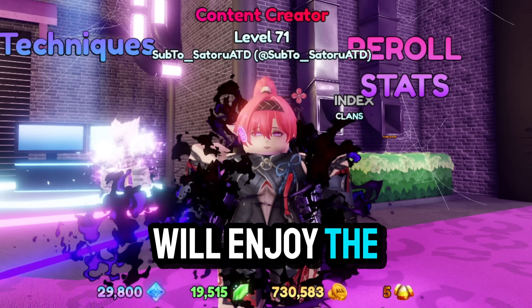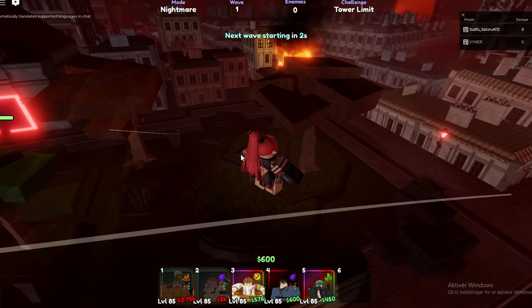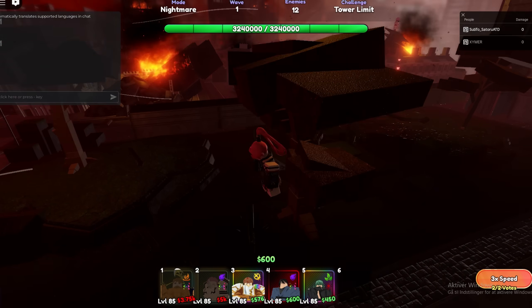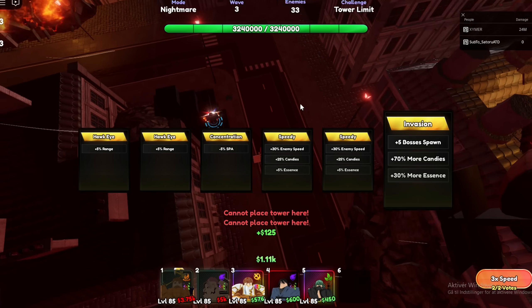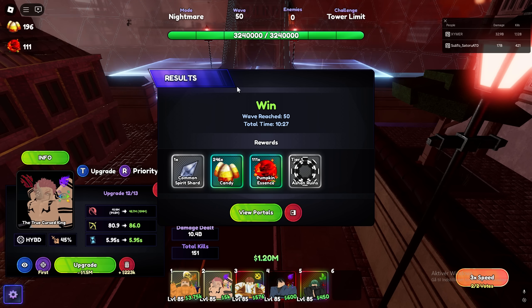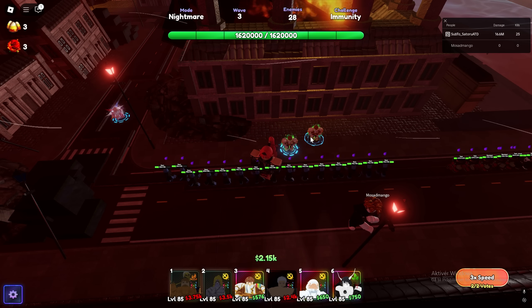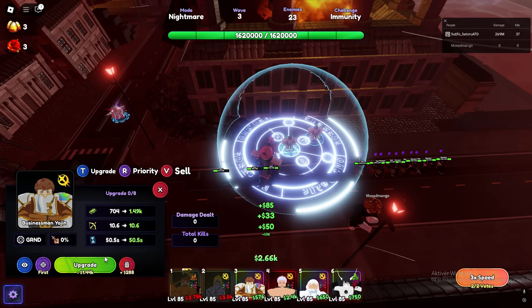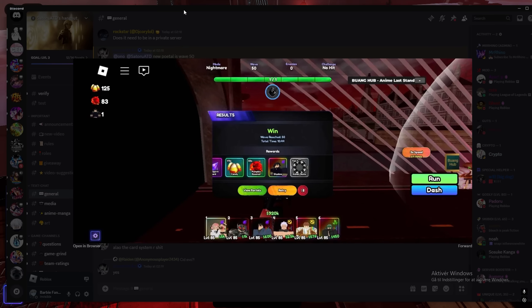Hope you guys enjoy the video anyway. The map is like Helsing or something. There's a thing in the corner — whatever that is. We got pumpkin essence and candy, and I just click roll and it picks something. I don't know how I'm supposed to pick myself. Someone got Sid from wave 50.